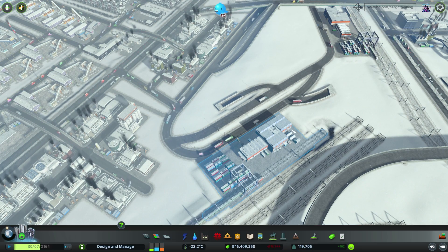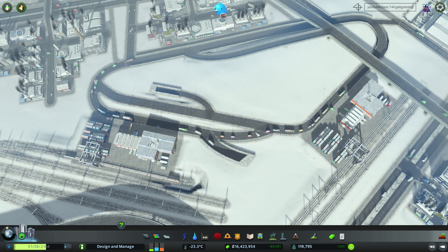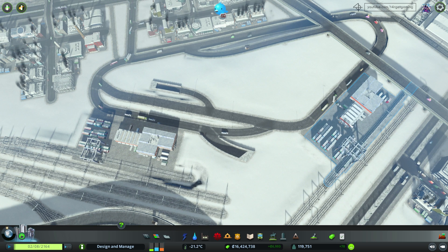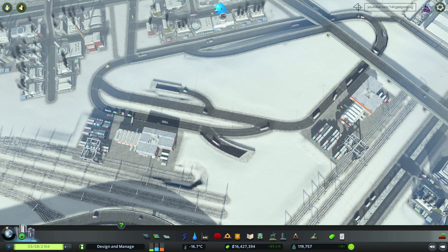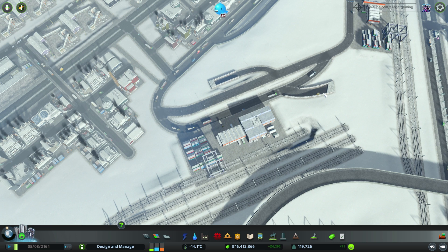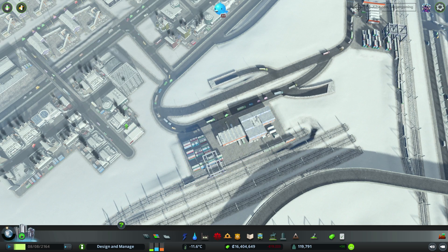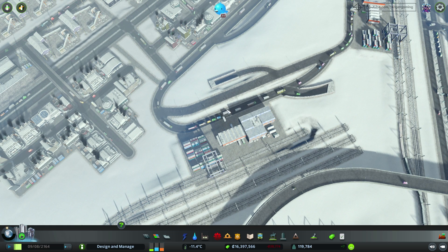I've noticed a few additional problems with this layout. Trucks coming to this train station and wanting to get out can only exit through this way if they want to go to the northern part, and they're interfering with traffic wanting to go to this train station. I believe I can make an overpass here to eliminate this intersection and connect after the station. We also have another issue - trucks wanting to get into this tunnel are interfering with traffic going to the station. I can make an additional tunnel leaving the roundabout so trucks don't have to go through this road.